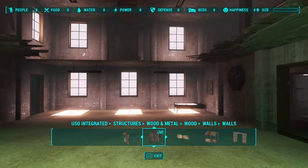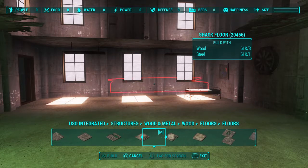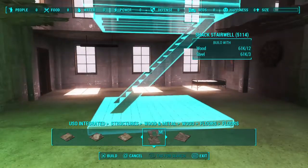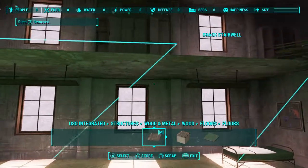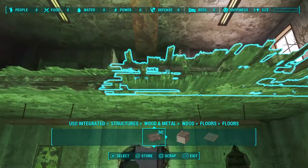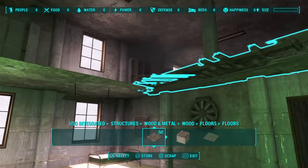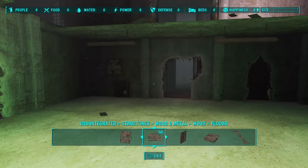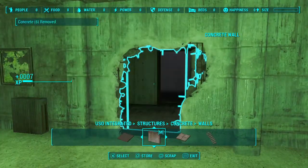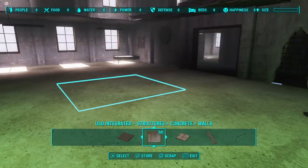Hello everybody. It is The Sentinel, and we have a slight problem with our idea of turning this place into a base. Everything is invisible. I'm walking into it — it's definitely there but it's invisible. I have actually changed the build anywhere mod thinking that was the problem, but no. I've tried walls in wood and walls in concrete — nice wall, we're stuck, we can't get through, but it's invisible.